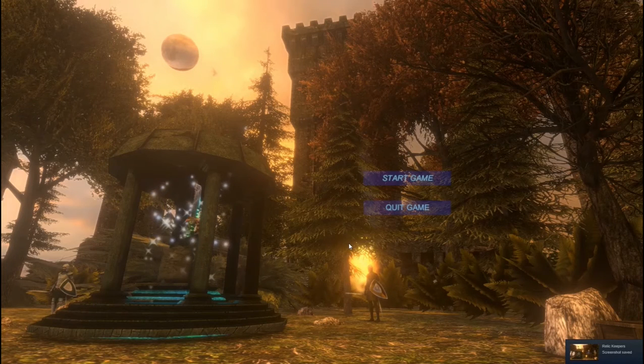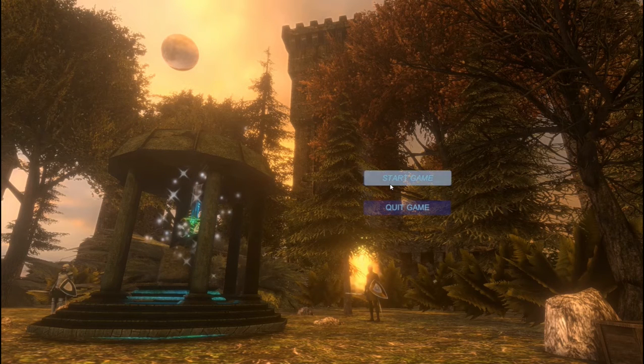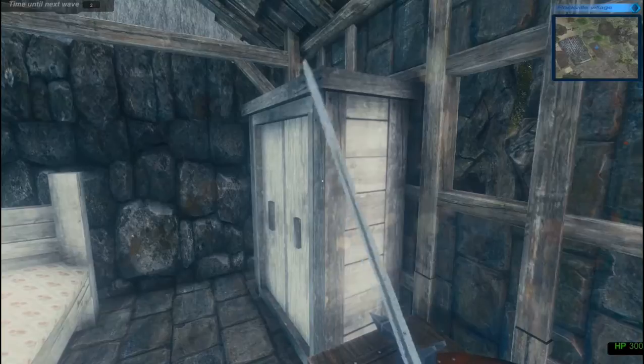Hello! Welcome back to a new game! This is Relic Keepers by Idea Cabin. That relic in the gazebo — that's what we're supposed to be protecting. As you can see, I've got no hand; I've just got a floating sword.